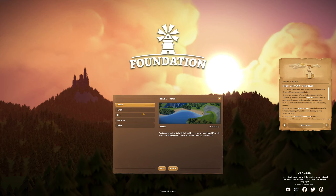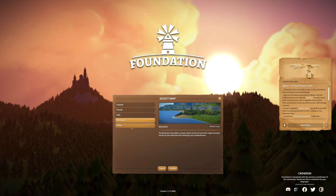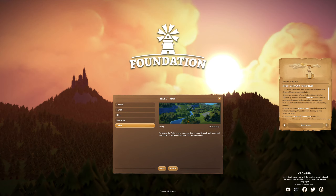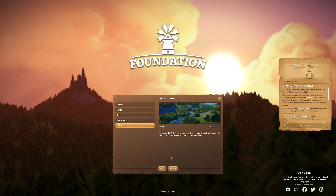We have a few different map options: coastal, flugel, hills, mountains and valleys. Valley looks pretty interesting — I love the beautiful rivers going around, it looks pretty beautiful. So I'm gonna go with a valley.